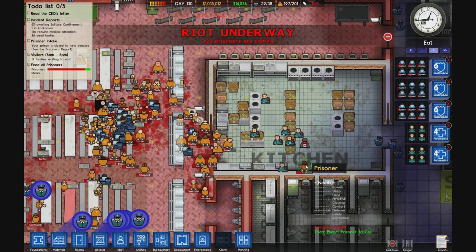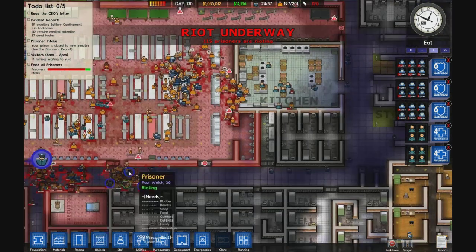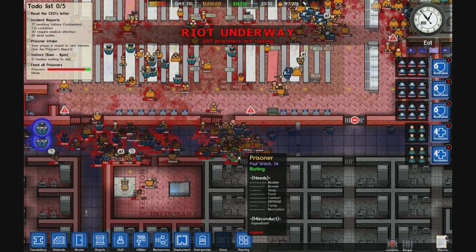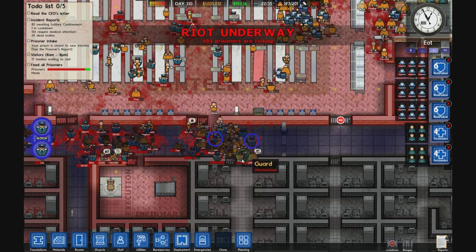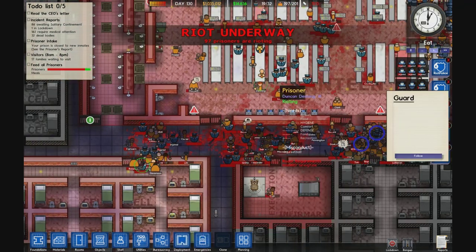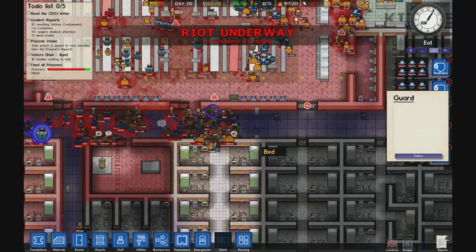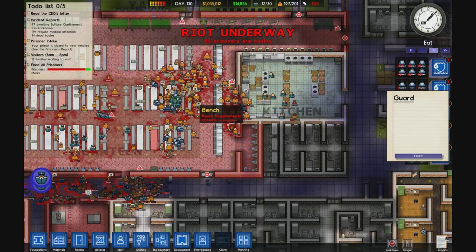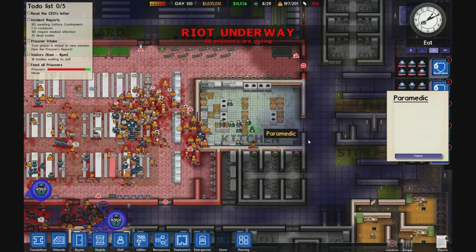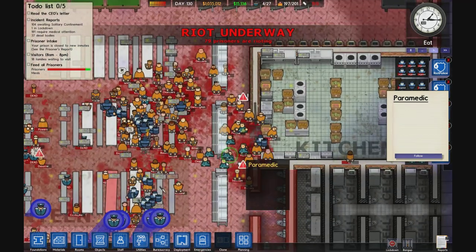Got a lot of dead guards in the canteen. I got more backup coming down from the east side. That's a full-out brawl on the bottom. Hopefully the backup can take care of it. Still taking a lot of casualties — we need some medics down here. The canteen looks like it's slightly under control now. The riot guards are actually doing a pretty good job of taking care of the prisoners. Now the medics are running around.